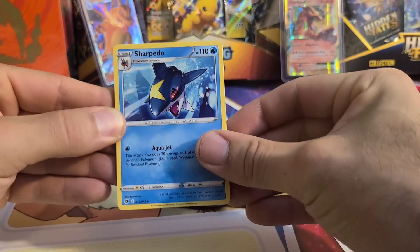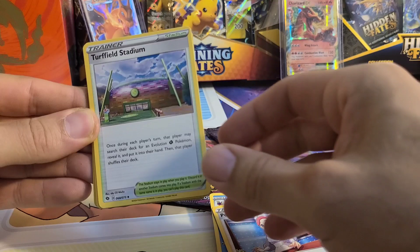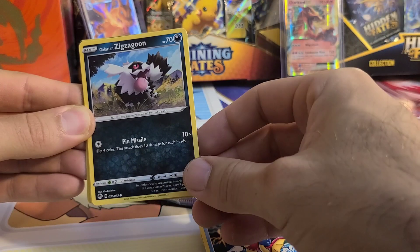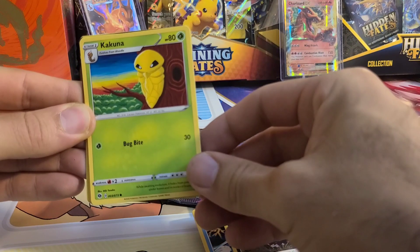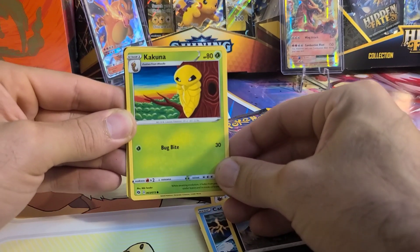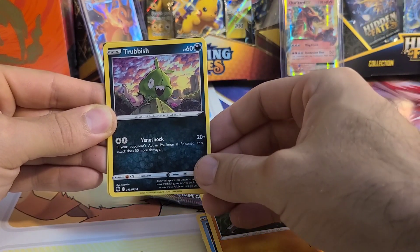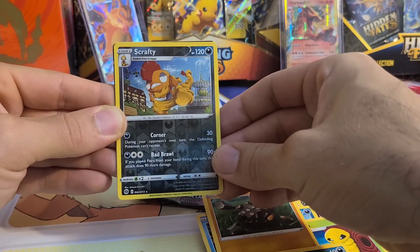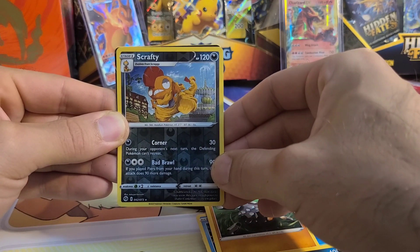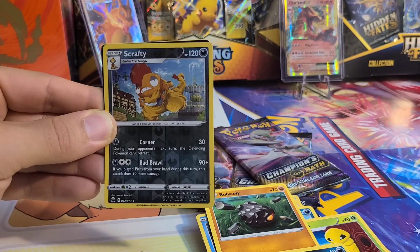We have a Sharpedo — bringing it in with the Uncommons. We have a Pokemon Center Lady. We have a Turfield Stadium. We got a Carvana, Galarian Zigzagoon, Galarian Zigzagoon, Kakuna — one of the originals, 150. Some cool artwork there. Roly-Coly. We have a Trubbish. We have a Scrafty Rare Reverse Holo — evolution of Scraggy. And it looks like we do have some full art behind there, so it looks like our first pack brought us some magic. All that luck you guys are sending, it's pulling through.